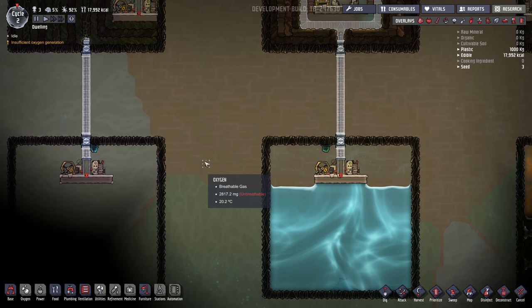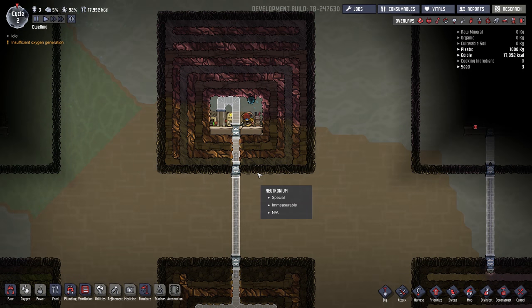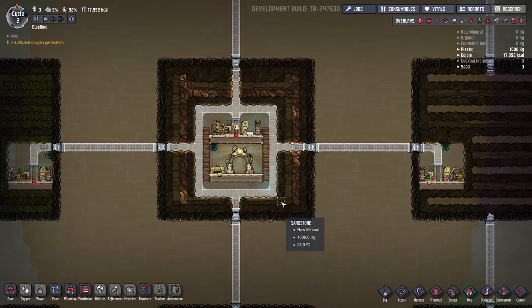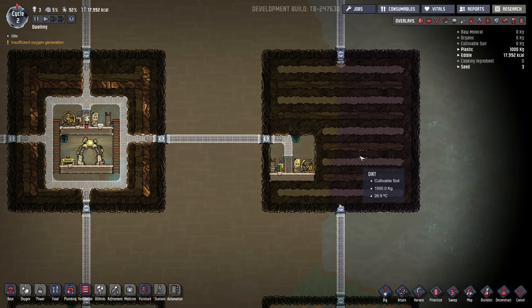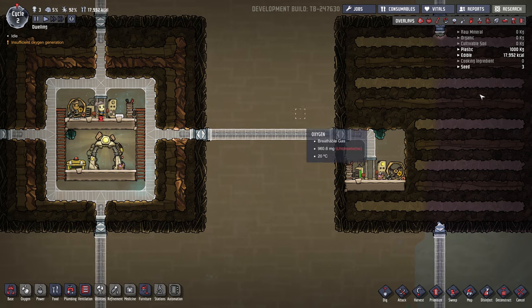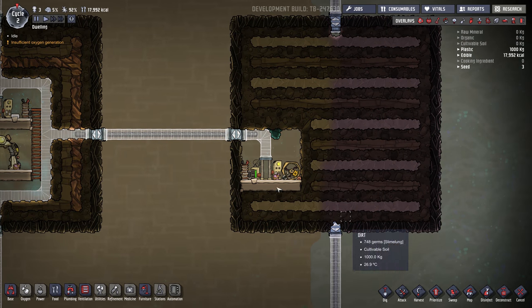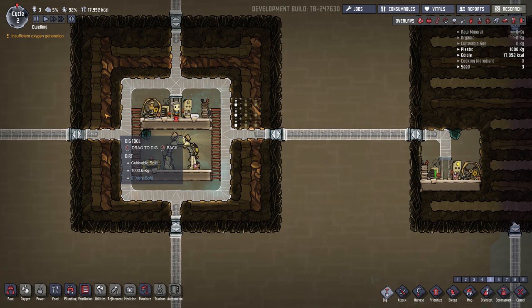Now I think it's going to become an issue with heat later on, but we'll see how we can manage. I'll probably use this cube over here as my kind of starting base, kind of like last time. It just seems like it has a lot of room that I can use. But first off we got to get some building materials, so probably do some digging here.